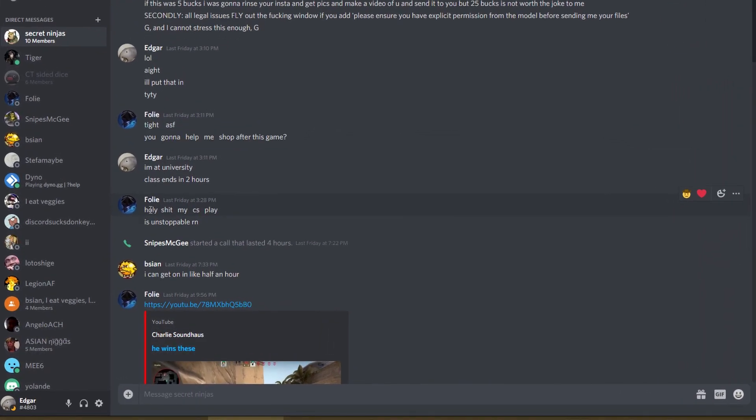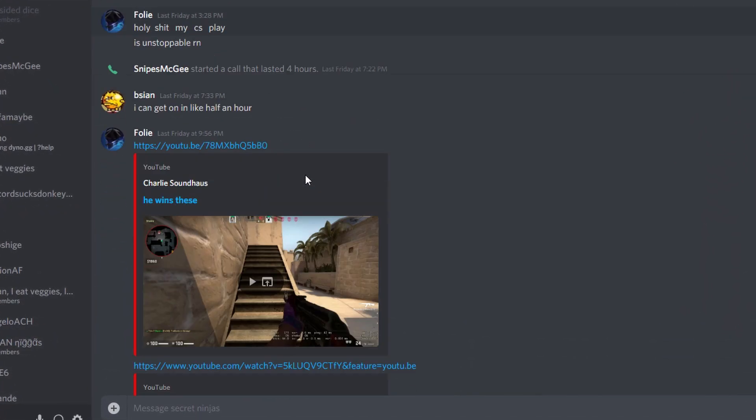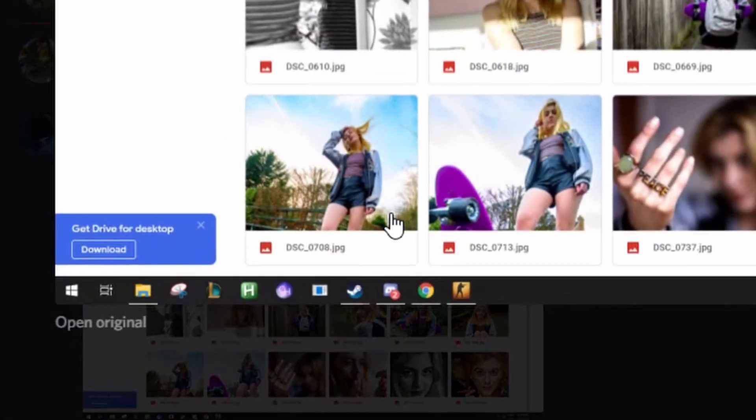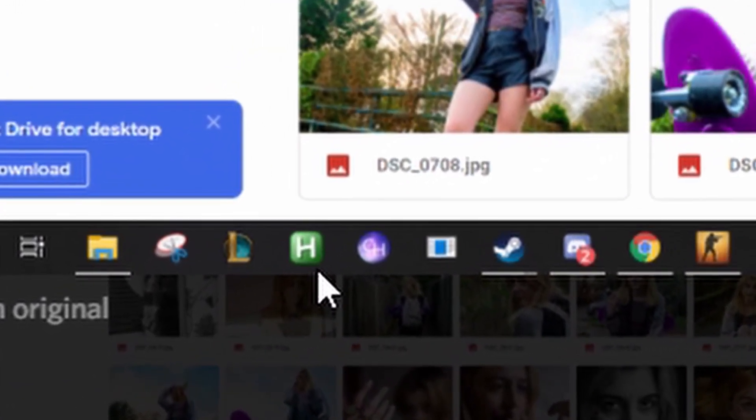Alright boys, what is up? Today we're going to be showing you how to do a bunny hop script for CSGO. Basically what you're going to do is go ahead and download a program called AHK, also known as AutoHotKey.